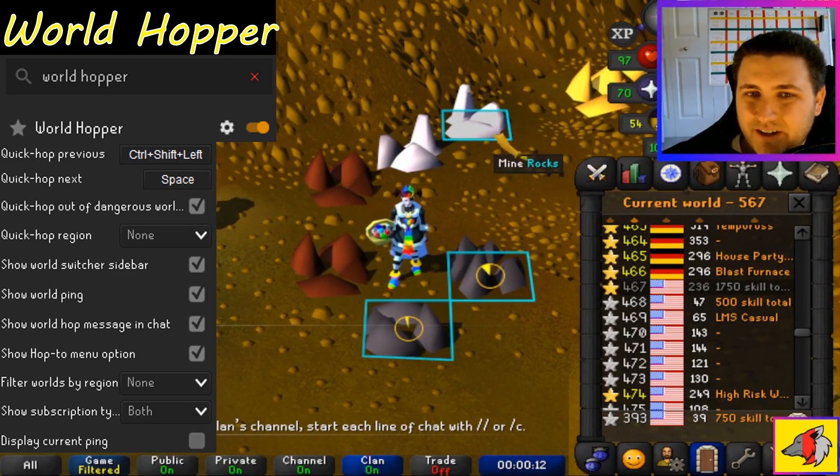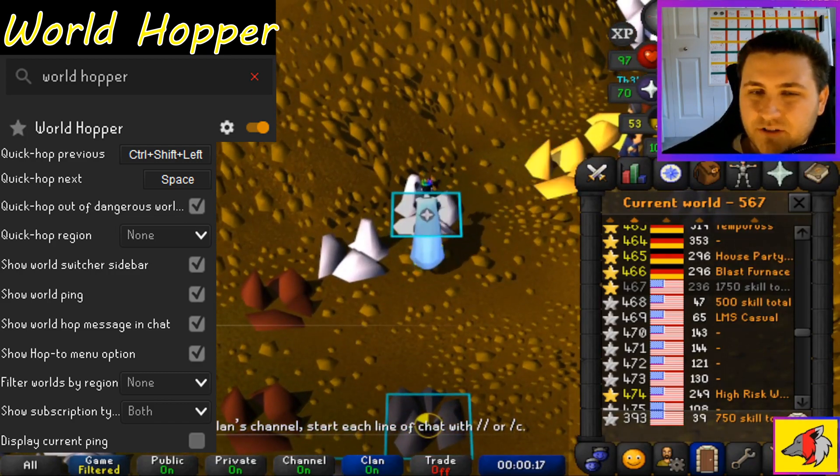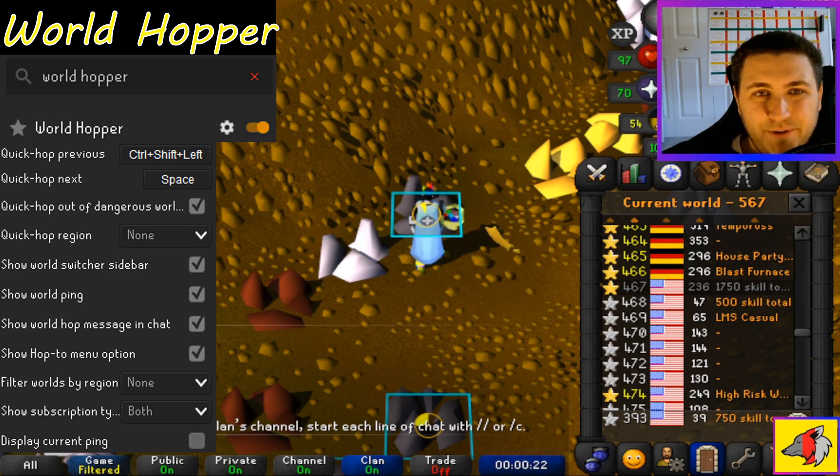What's also nice is you can check the quick hop out of dangerous worlds option. So if you're a hardcore Ironman, as long as you have that checked, it will not hop you to a PVP world — always a nice little safety precaution.